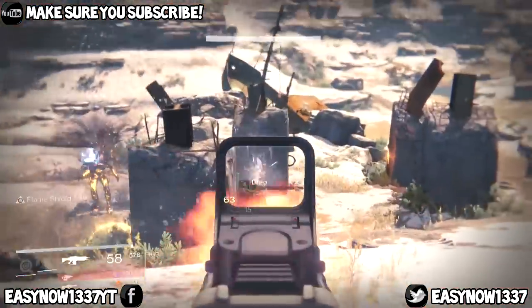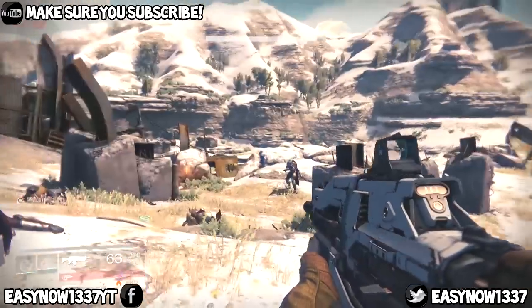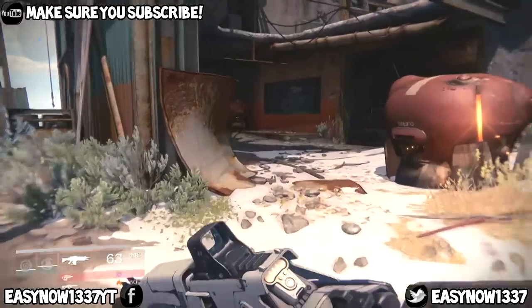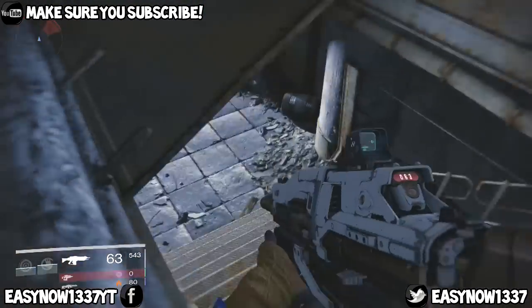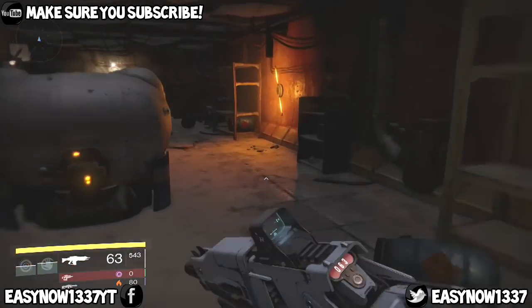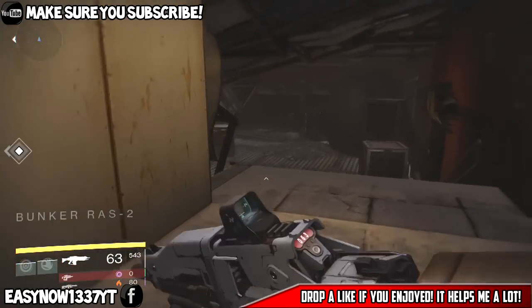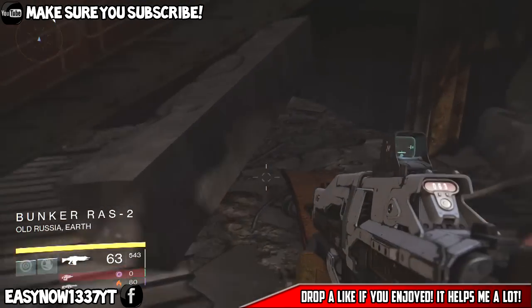Last but not least we are at the Forgotten Shore in Bunker RAS2. You get here by going down the stairs in the furthest, biggest boat. It's on the bottom floor underneath the stairs, but this can be quite glitchy — I haven't actually found this one yet. This is where it was in the beta unless they've moved it. Some people say it only appears at night, so where I'm shooting the floor right here, this is where the ghost will spawn.